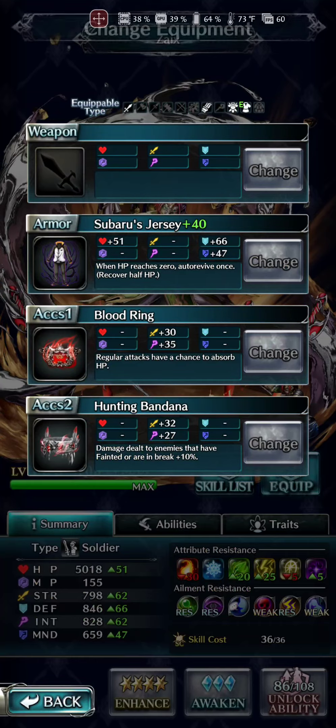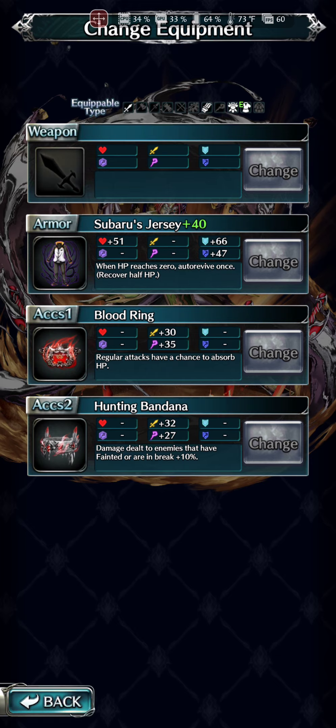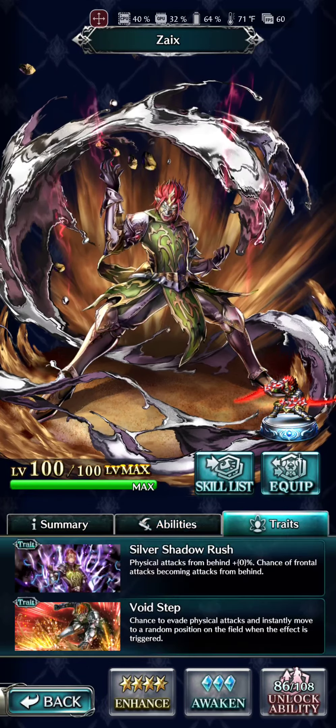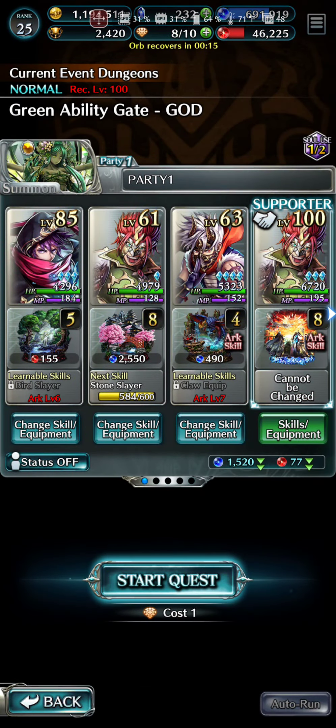Homeboy does not have a weapon equipped — I applaud you. Look at your armor, it's going to let you come back to life. Blood Ring to give him some self-sustain — that is just great. I don't know about the Hunting Banana for farming damage dealt to enemies that have fainted or are in break, but actually that might help you with the boss at the end if you have to break him. We might have to break this golem at the end. Awesome, dude, I applaud you. Thank you for putting together a good farming character. He gave him the UR arc — that's great.